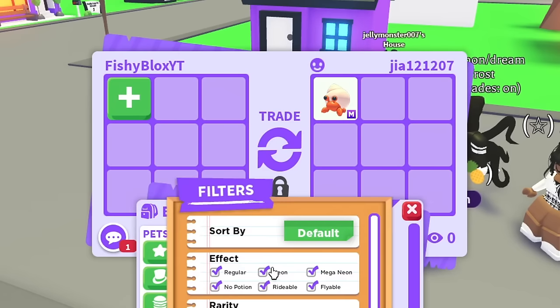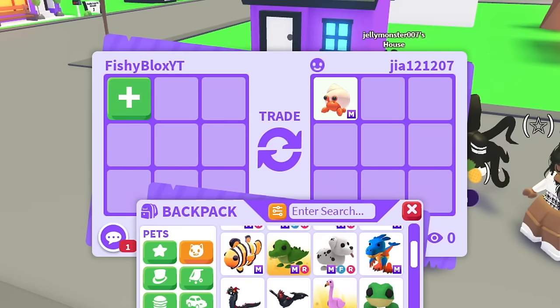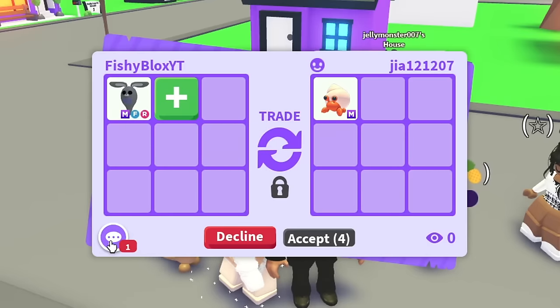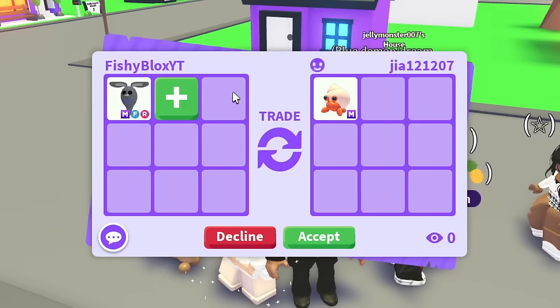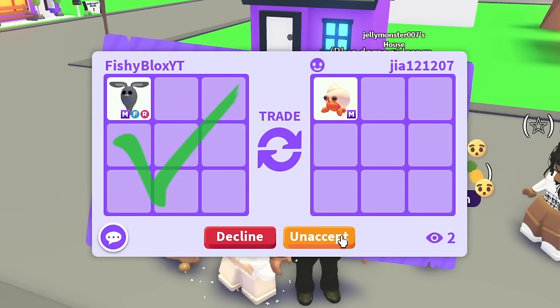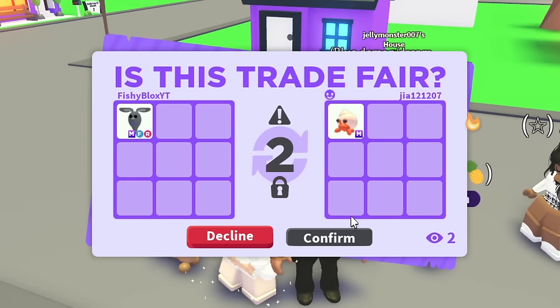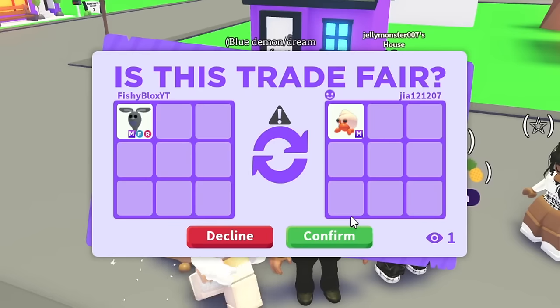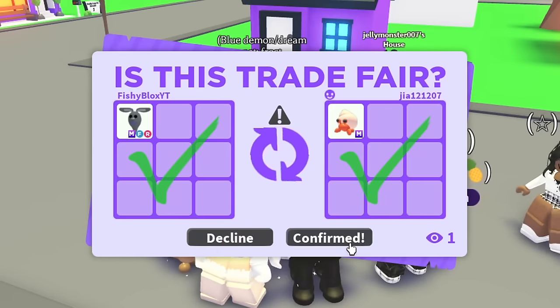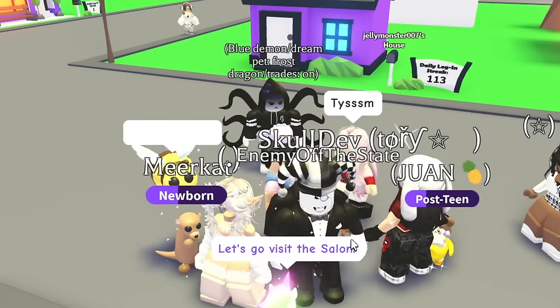Next up, someone had the mega hermit crab. I offered a mega ghost bunny — an ultra rare mega — and they were thrilled, responding 'OMG really?' I really just needed the hermit crab so it was worth it. Big thanks to everyone in the Discord who has been helping me with these trades — this would not be possible without you.